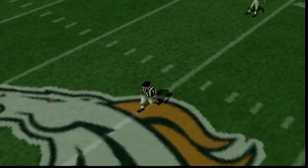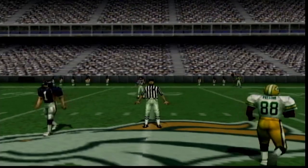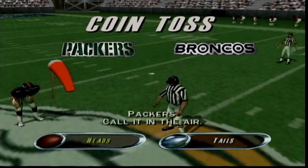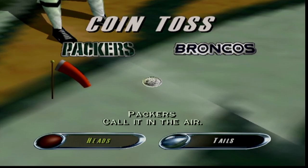On today's episode, we'll be looking at NFL Quarterback Club 99. The game was released in December of 98, published by Acclaim Sports, and developed by Iguana Entertainment — the same folks that gave you Forsaken 64, South Park, and of course Turok Dinosaur Hunter. NFL Quarterback Club 99 is a football game.